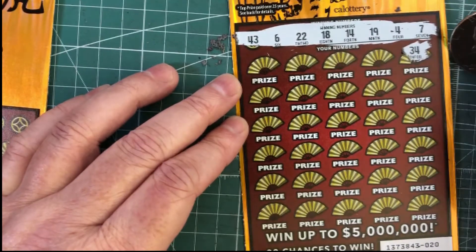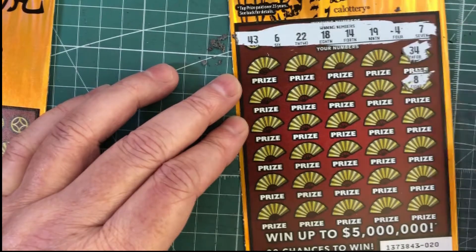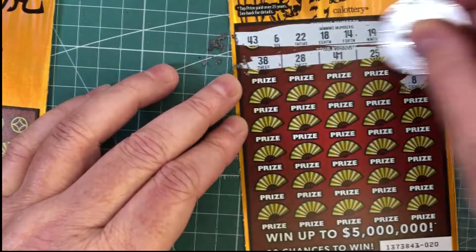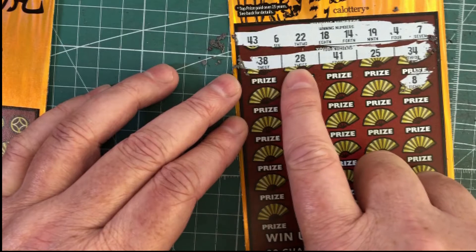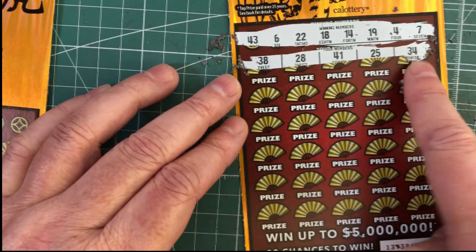So hopefully we'll find some tigers. 34 is no good. That's an 8 — that's a few off. I'm just gonna scratch them and then we'll go through each time like I've been doing. No tigers. 38 is no good. 28, no. 41, 25, and 34.